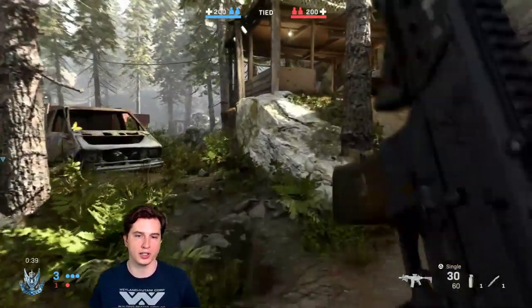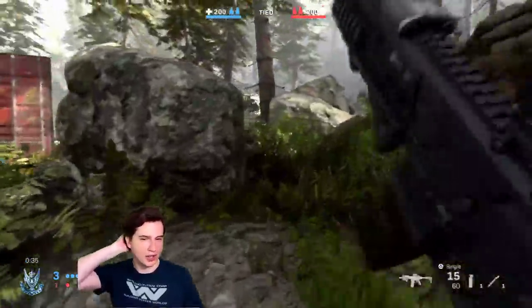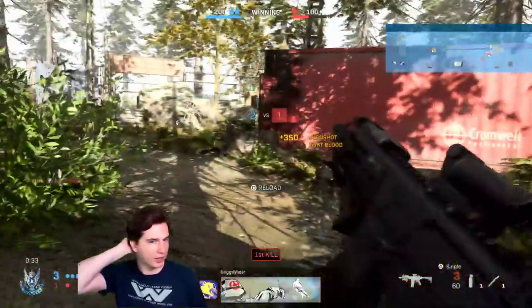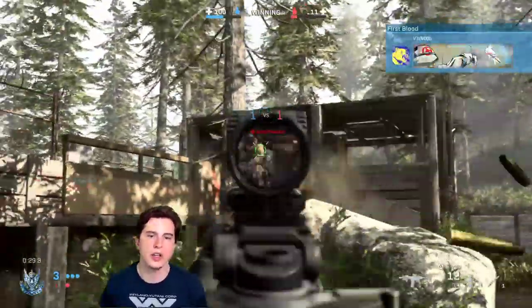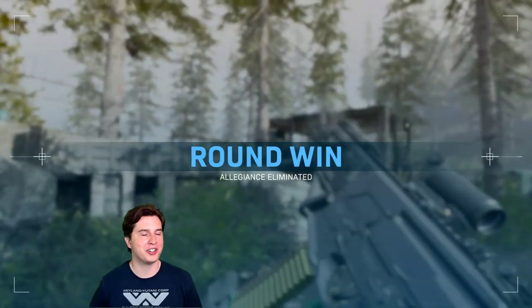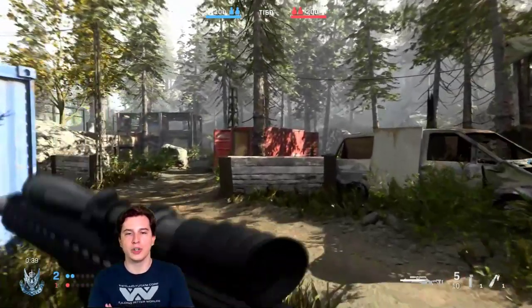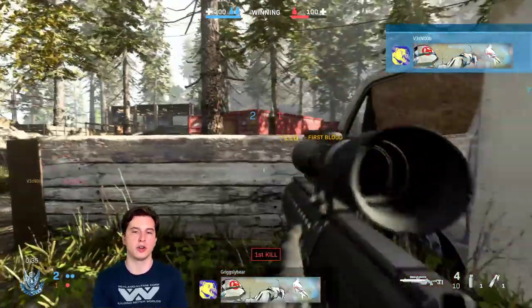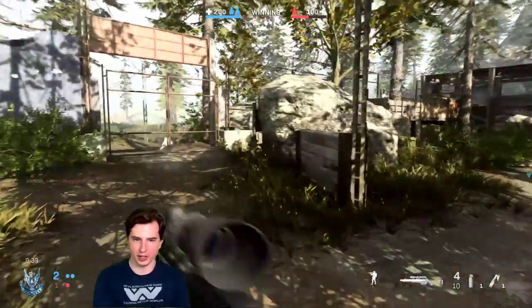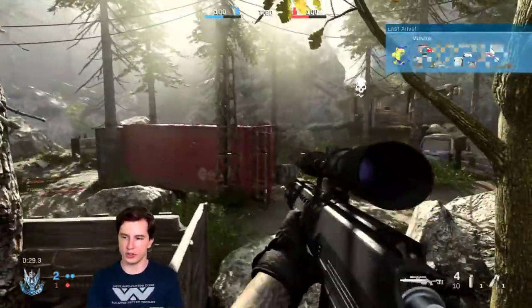I changed my field of view, mouse sensitivity, did some custom key binds, set a push-to-talk button, changed how I aimed down sights to tap aim instead of hold. I tried to change resolution and frame rate but that was locked down. I turned off motion blur and film grain and juiced my frame rates pretty high, so it was looking good on PC.